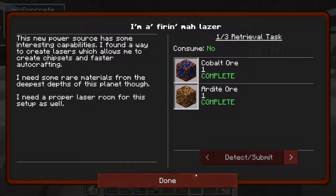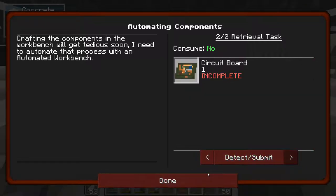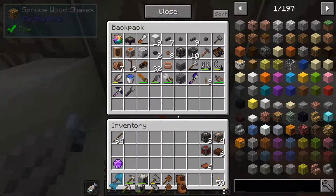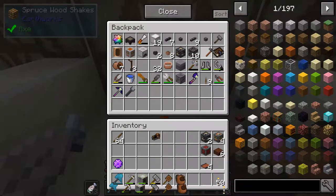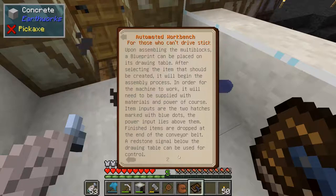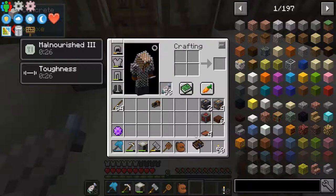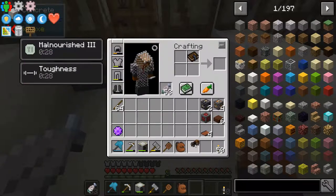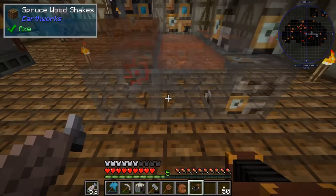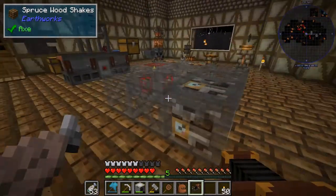The first thing on the agenda is an automated workbench, which is like the engineer's workbench — an automated version of that. Let's go ahead and craft that now. I do have the workbench and projector. Let me go to the workbench page. I don't know if I'm going to use this because it's kind of clunky, but we're going to go ahead and try it out at least.